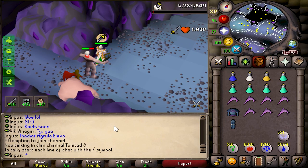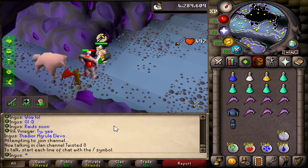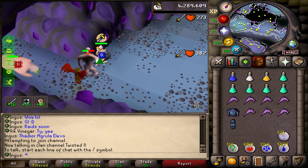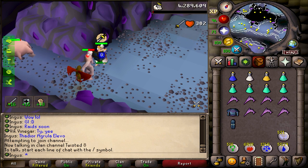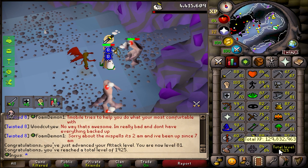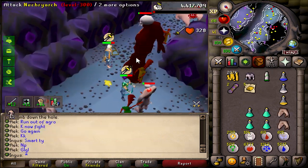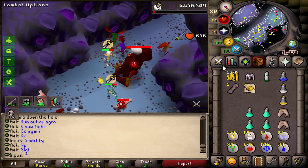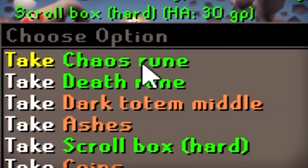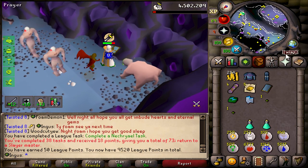Those prayer levels we just got are gonna help out a ton while we do Slayer, because the more prayer points we have, the more prayer points we get when we drink a sip of prayer potions — so it just means we're being more efficient. And just like that, we are already 81 attack. The XP rates are phenomenal with this whip. It's a big boy. The necral superiors are such a pain, man — you take so much damage. And nothing. Wow, another one, and nothing. That task took ages. I am so glad we're done.